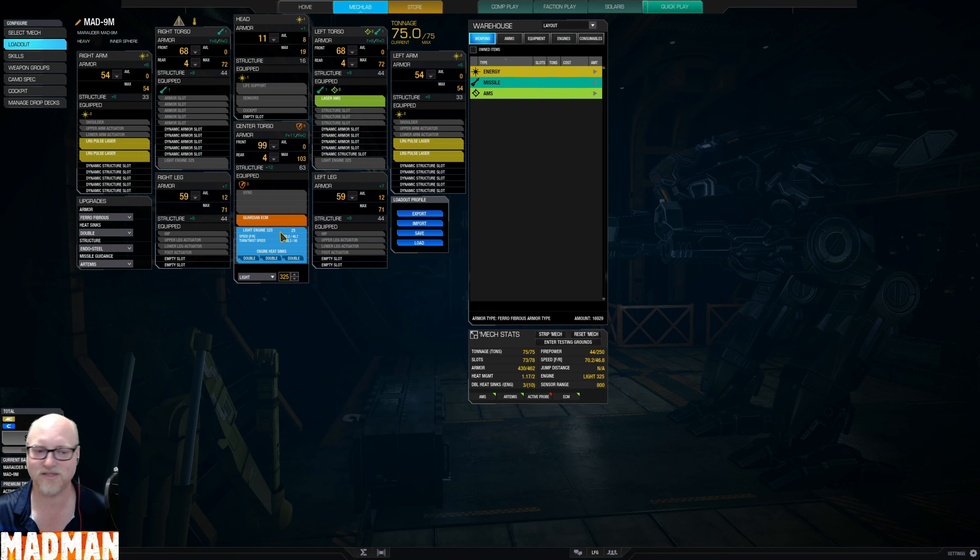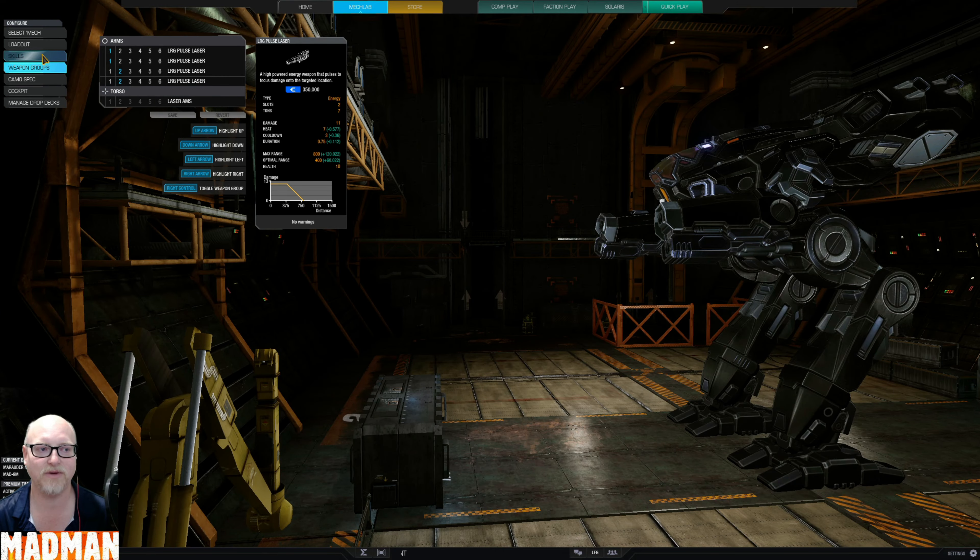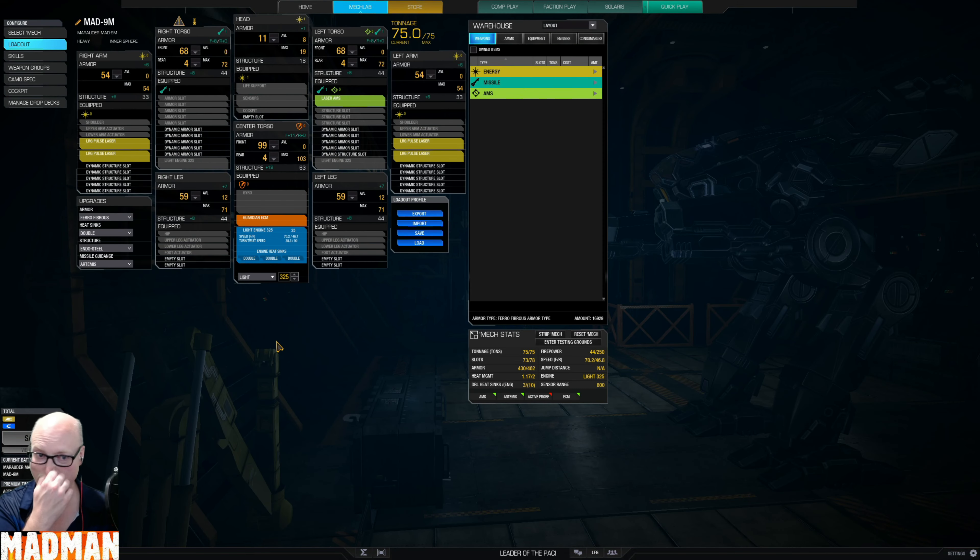So if they do get to spot us coming in and they start shooting missiles at us, we can shoot some of them down. It keeps us quite healthy. The four large pulse lasers have a firepower of 44. You can't alpha them — I do a number of times but you will spike real fast because firing more than three of them gives you ghost heat. I actually have them in two banks of two, but I do often fire them together depending on the target.